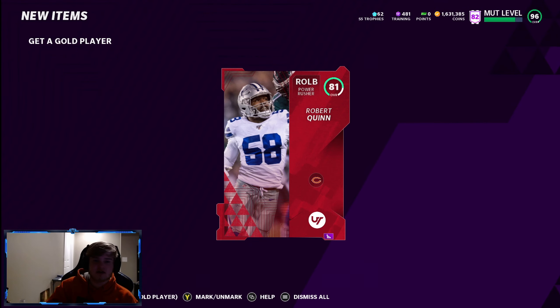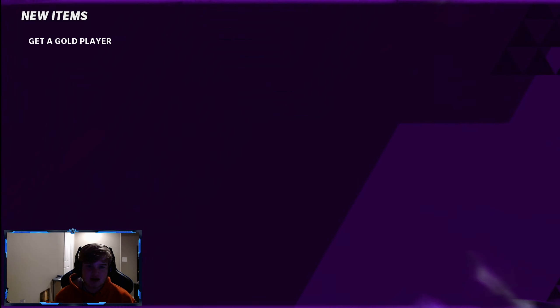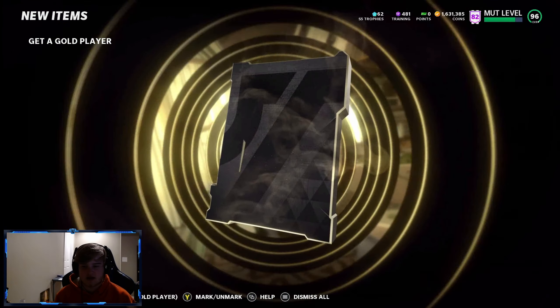Get a base elite right there — Robert Quinn. We need a big pull. We need a big pull.